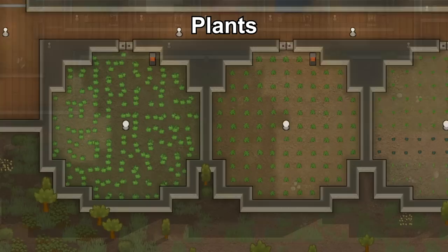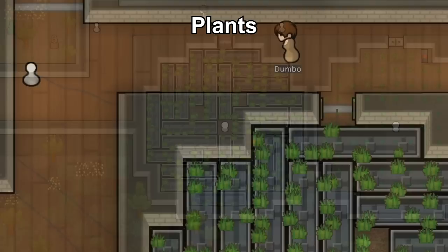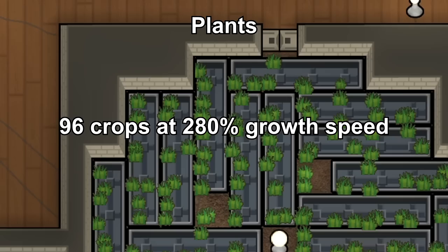When upgrading your crop fields, make sun lamp rooms and maximize the zone of the sun lamp. Put in a heater to constantly grow crops. If you're rich enough, invest in hydroponics for crops like rice and potatoes and fit them all into one room with this layout to grow a total of 96 crops with 280% growth speed.